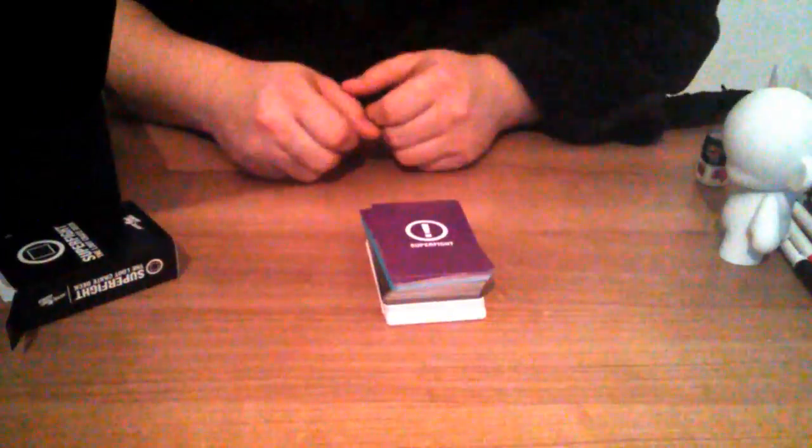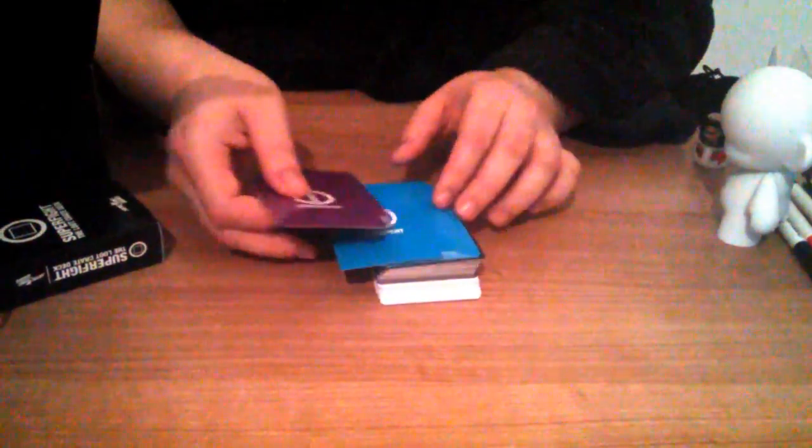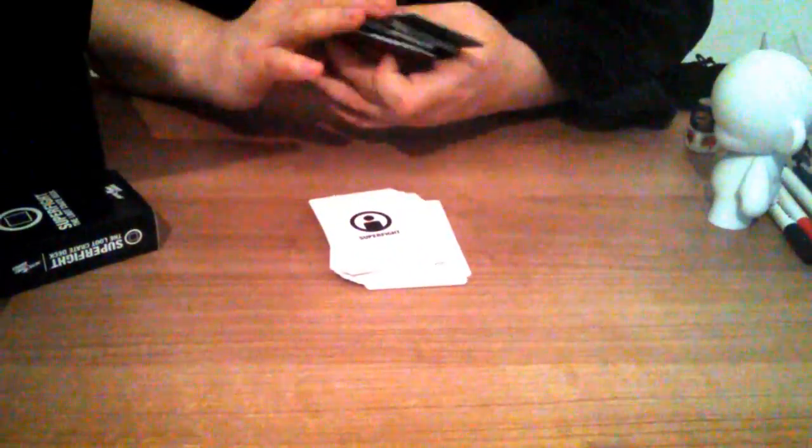The next item that we have in our box is a card game. It is called Super Fight — it is the loot crate deck. Let's just open it up and have a look. We have our Super Fight deck and we have a couple of purple, blue, black, and white cards.